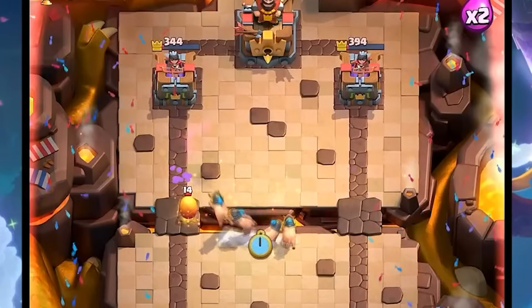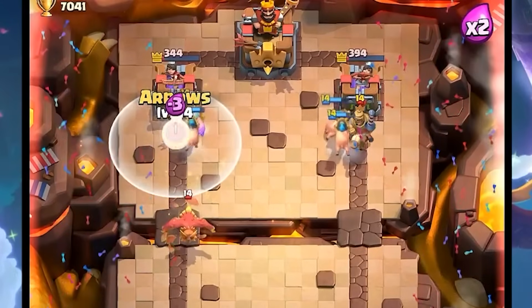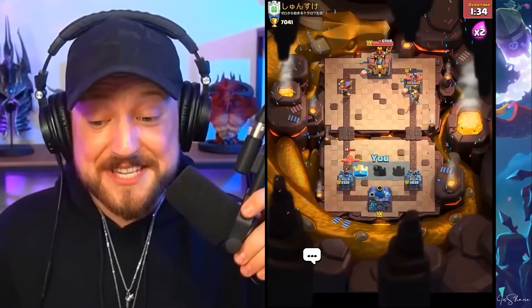Go arrows right here. One HP and GGs. The right side was two HP as well — what?!